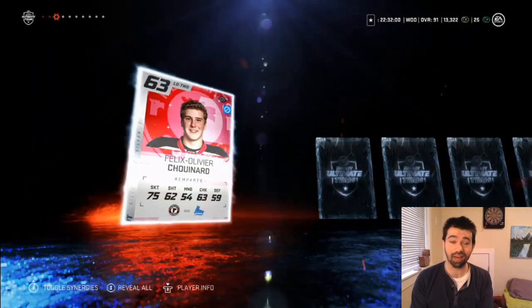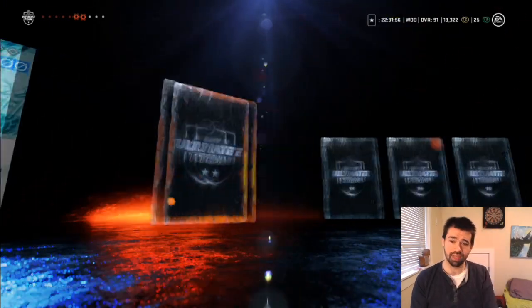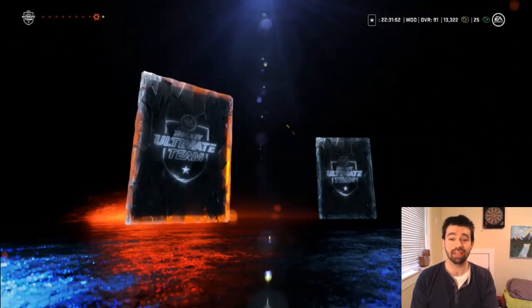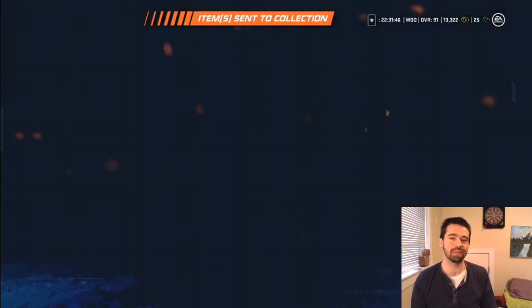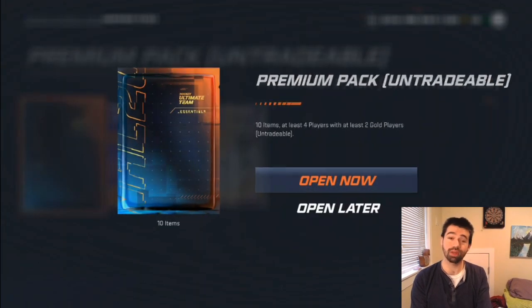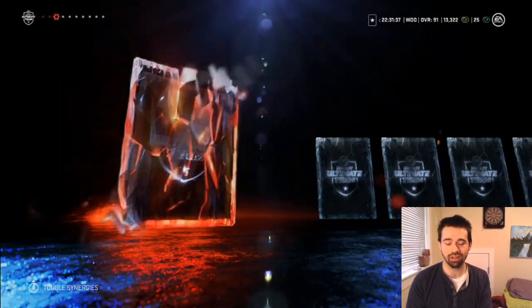Yeah, like I was trying to say, we have a lot of packs here. I went with the tradable draft rivals reward packs instead of the untradeable because we have not had good luck with the untradeable. So I might as well be able to make some coins with it. We've got one premium pack here — this one is untradeable — and then those two we can do whatever we want with, so hopefully we get a good pull and can put that on the auction house.